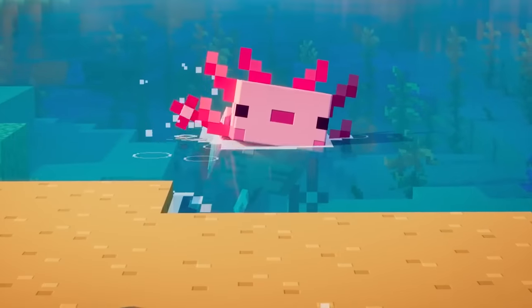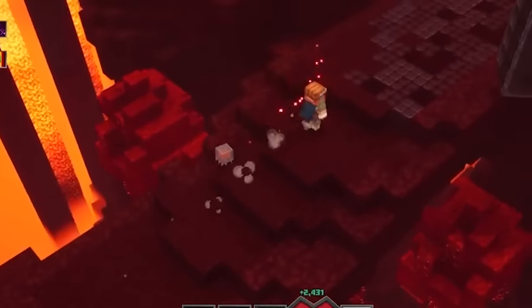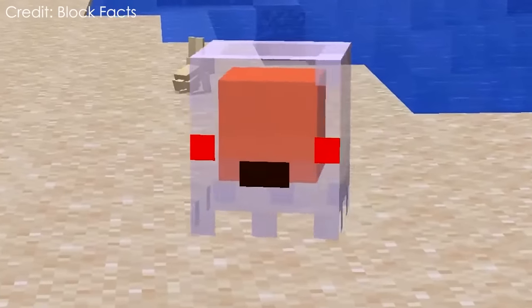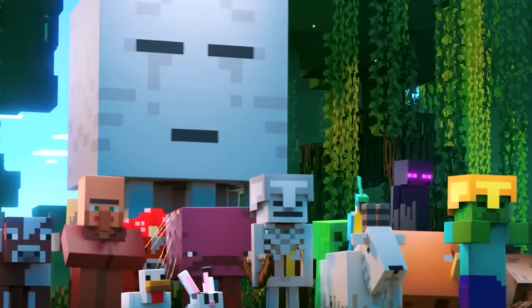Number 29. The cutest mob in all of Minecraft is the baby ghast. This tiny mob can be found in Dungeons and unlike normal ghasts these baby ghasts are actually friendly, meaning you can keep one as a pet. Just don't be surprised when one day it grows up and turns into a normal ghast.